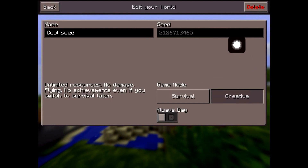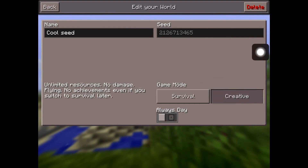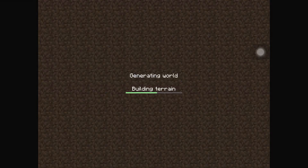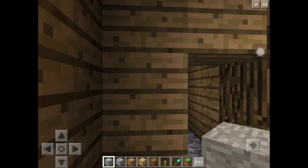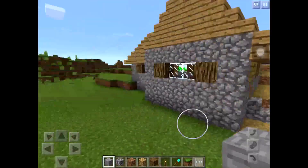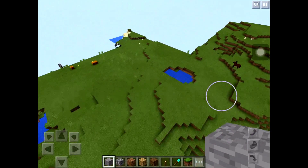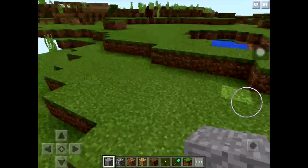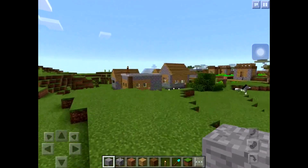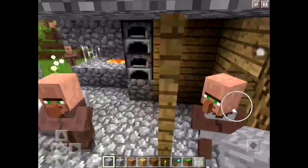It's just a very cool seed, so let's get into it. Basically you spawn in a village — not right at the blacksmith, but I'll show you where you spawn. There are some pumpkins and you spawn here, and you can see a couple of horses up on the blacksmith roof.